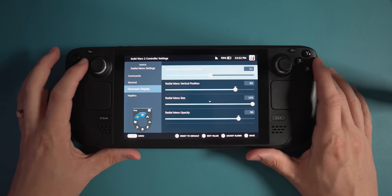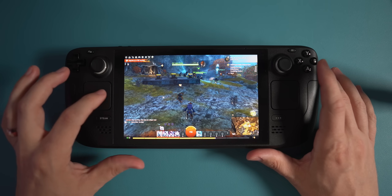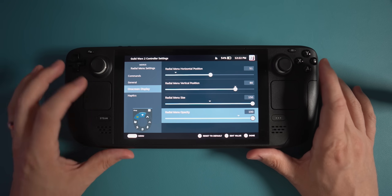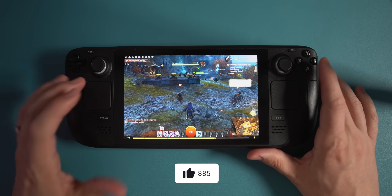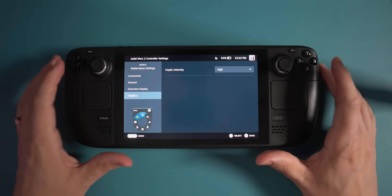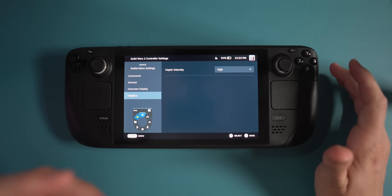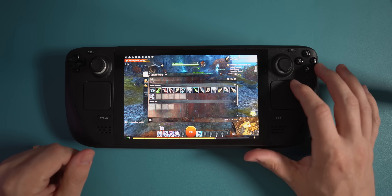You can change the opacity to make it easier to see through or all the way dark. I'm going to decrease the opacity — now it's much easier to see through — but I don't really like that because when I bring up that menu I want to see exactly what those things are. So I'm going to crank it all the way up to 100%. You can also change the haptics. I have them on high so that every time I go from one menu item to the next, there's a little pop from underneath the trackpad, which makes it easier to feel that I'm on the right item.